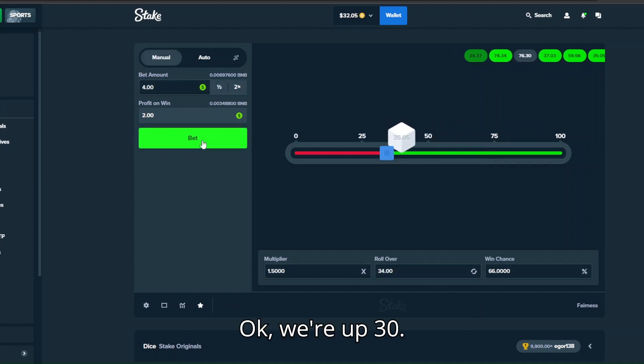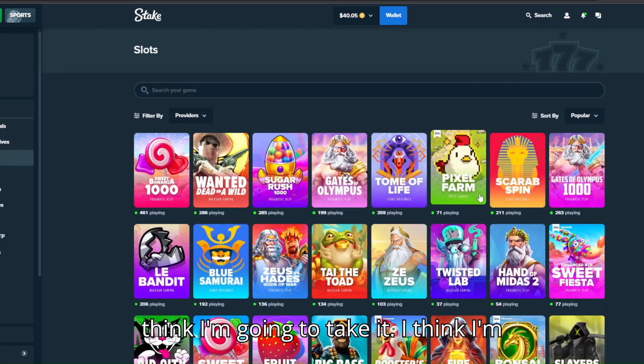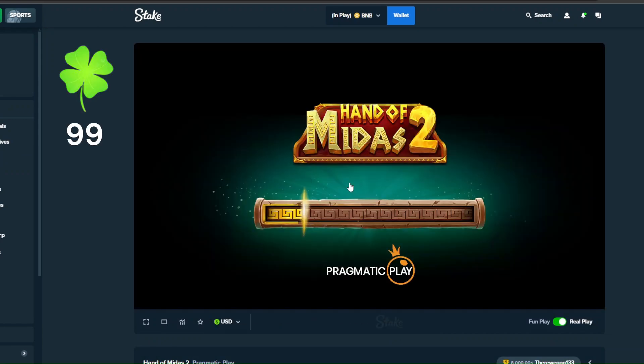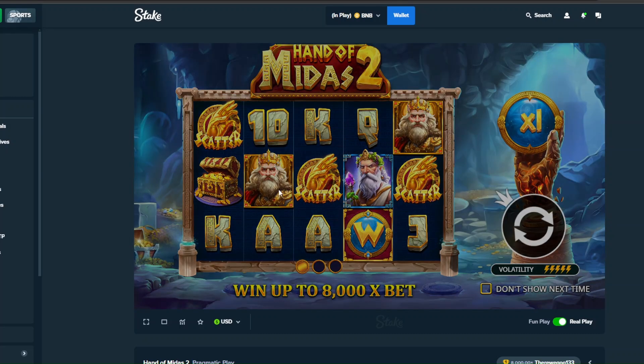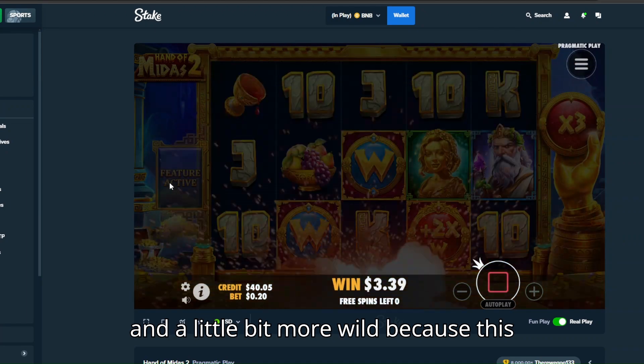Okay we're up 30. Try 16 — pretty cool. 38, 38 again, 40. I think I'm going to take 40 and we're going to try two more bonus buys. Let's see if maybe this time we can actually get multis on the screen and a little bit more wilds, because this was kind of lousy.